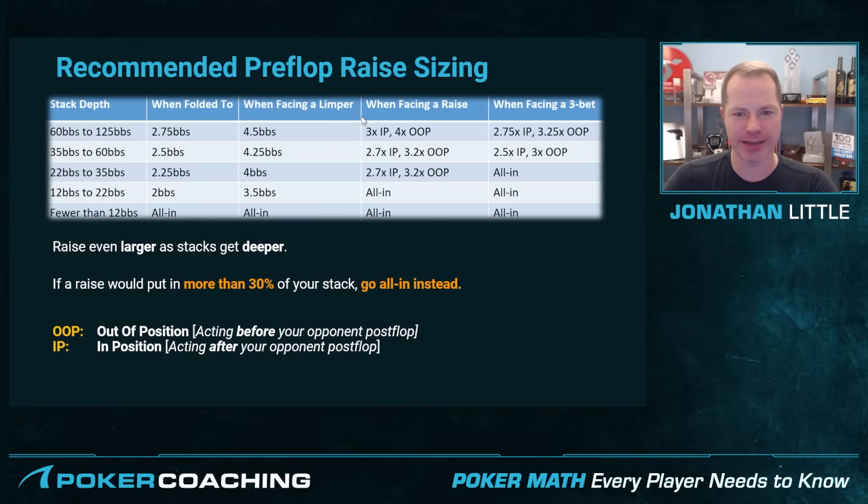What about when you're facing a raise? Say we are playing 5-10 no-limit and somebody raises to $30 before it gets to you. If you are in position and want to re-raise, you're going to make it three times their bet — so if they made it 30, you'll make it 90. If you're out of position, you're going to want to make it 120, four times their bet. Out of position means you're going to be acting before your opponent post-flop — so from the big blind or small blind, you make it four times their raise amount.